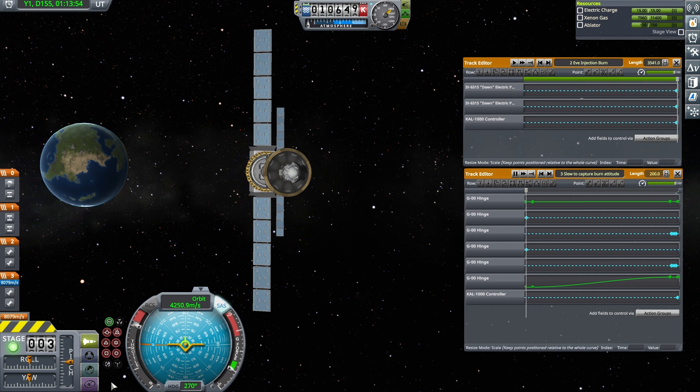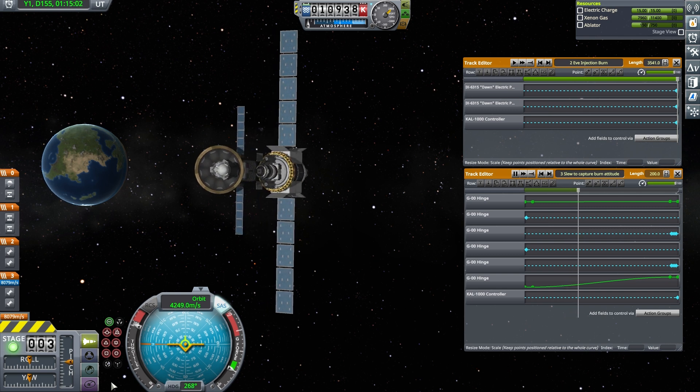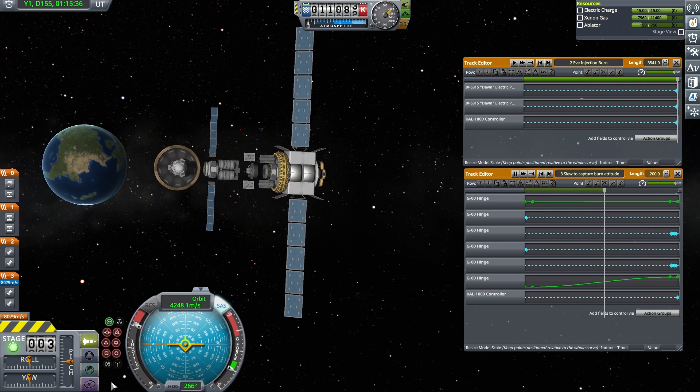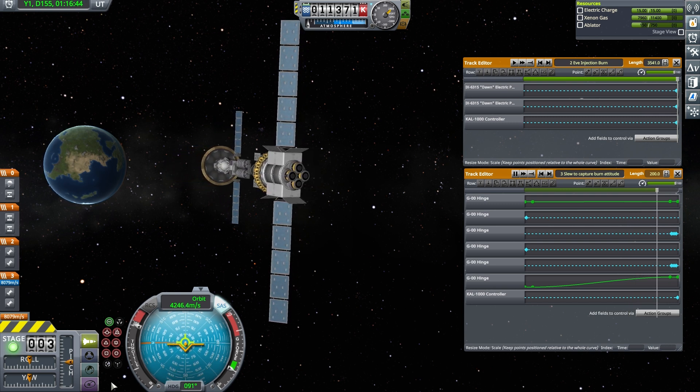To perform the next maneuver, the craft needs to have the engines pointed in nearly the opposite direction. But I can't have the entire vessel rotate around, as we still need the SAS autopilot to maintain inertial pointing. Instead, the root part is attached to the rest of the craft through a pair of hinges, so it can redirect the engines while the control point attitude remains fixed.